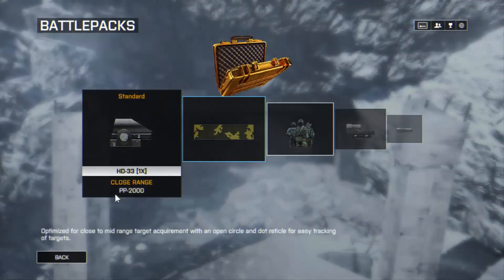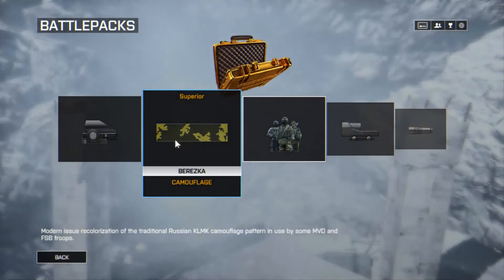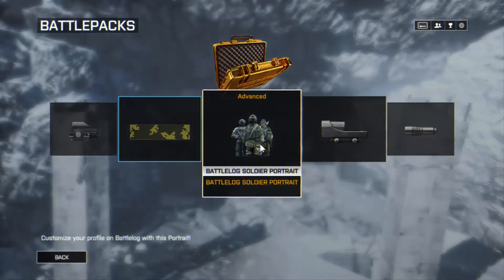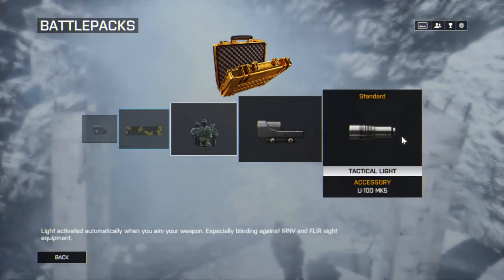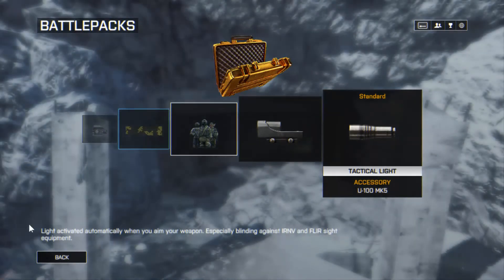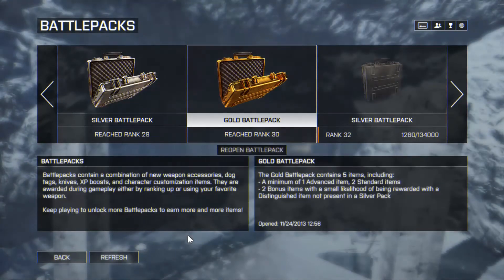For the gold battle pack I got an HD 33x1 for my PP2000, a Barres camouflage, a Battlelog soldier portrait, a Reflex RDS for my ACE-52 CQB, and a tactical light for my U100 MK5.